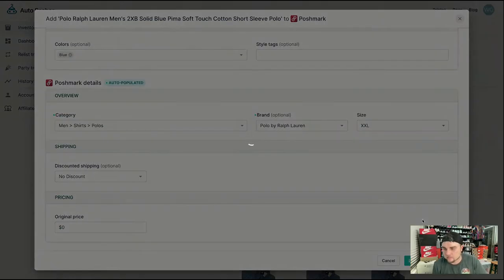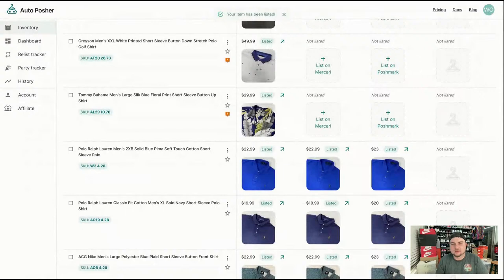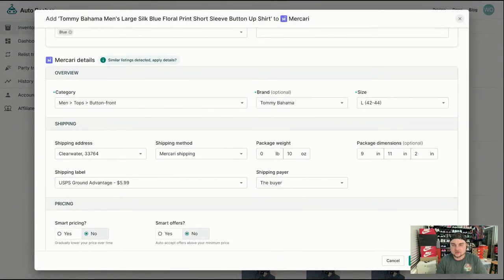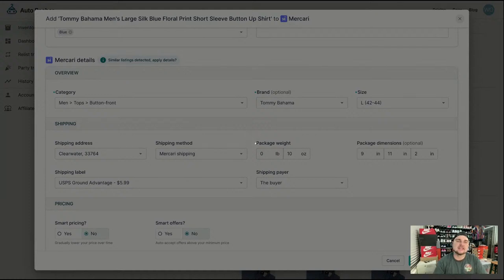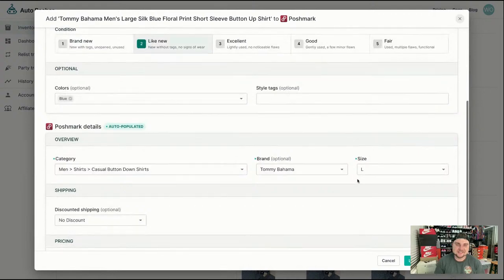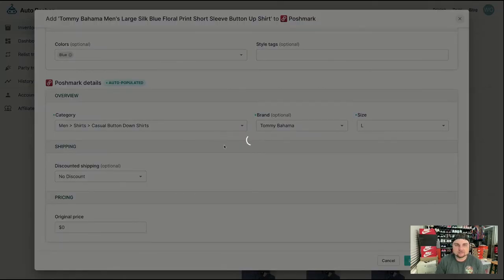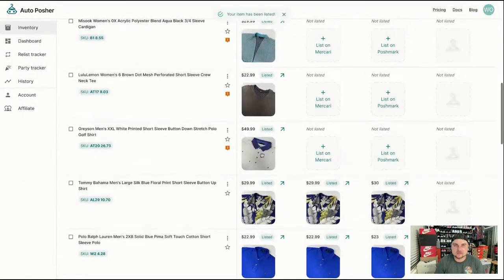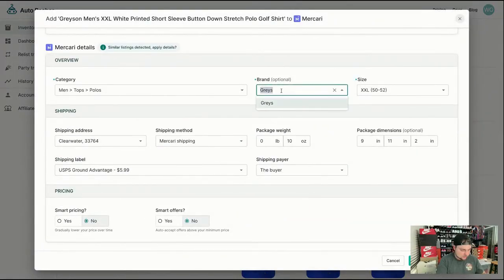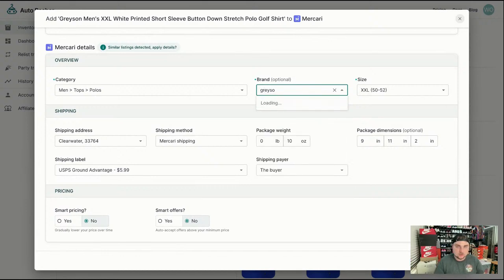It's on Mercari now. Someone mentioned pillows selling for $120 — that's insane. Who's out here buying pillows in this economy for $120? That one's listed, everything's good. 77 items is what we're shooting to cross-list on this live. I don't think Grayson is a brand in Mercari, so we're just going to leave that blank and hit list. I wish Mercari had certain sizes for dress shirts — it doesn't have them like all the other sites do, which is annoying.